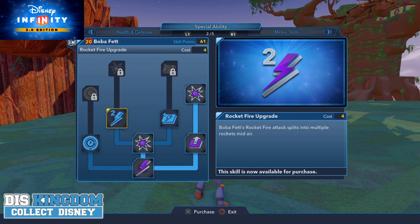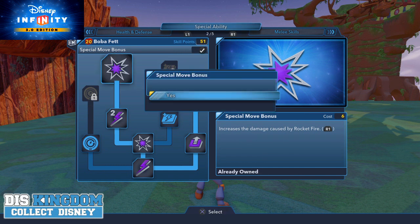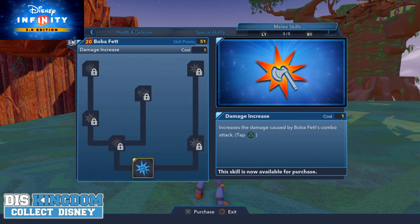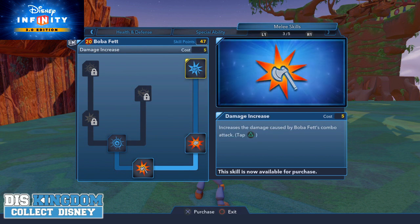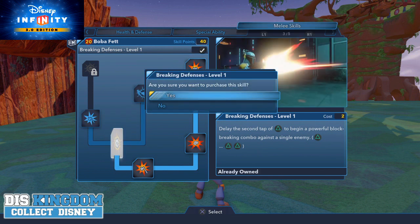Here we have an option that splits into multiple attacks, so I'm going to go for that — give it a bit of a boost. We have some more damage controls, and I want to make it as powerful as possible. This one increases the speed on this side. In the melee skills, I want to increase the damage. On this side we have Breaking Defenses level one, so I'm going to go for that one.